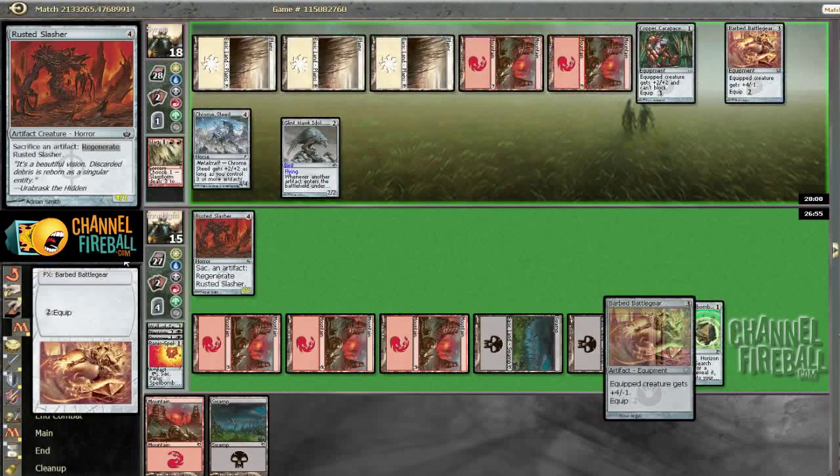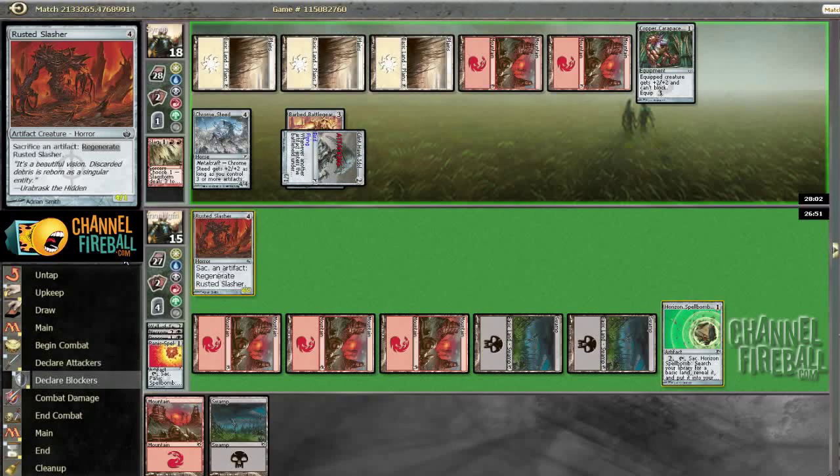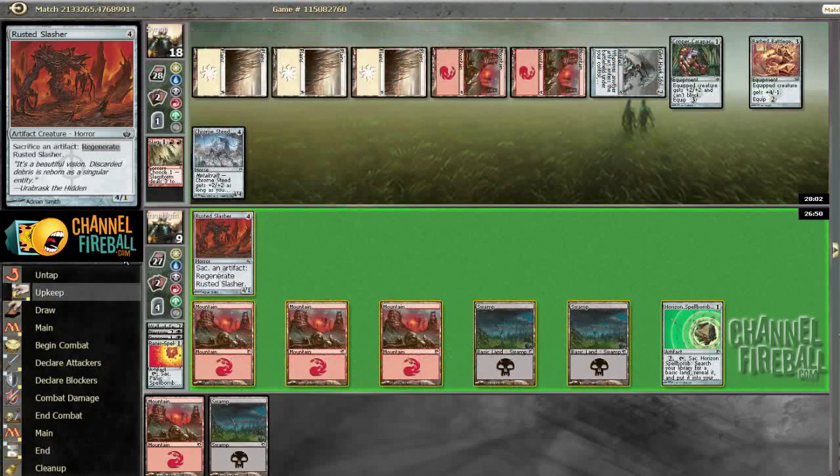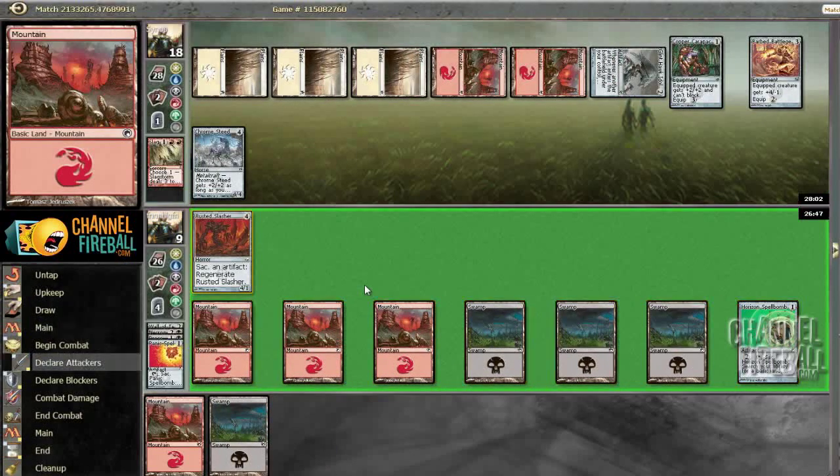That's going to be pretty good — he can Bard Battle Gear up his Glenhawk Idol. Hopefully he swings with the Chromesteed since I will snap block and regen. Nope. So we are going to have to find an answer to that Chromesteed, and fast.